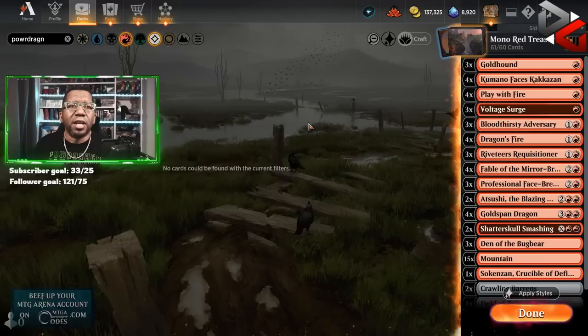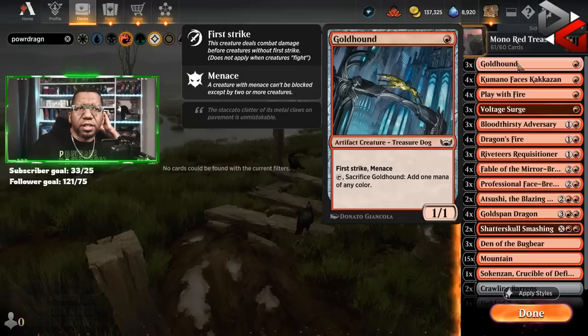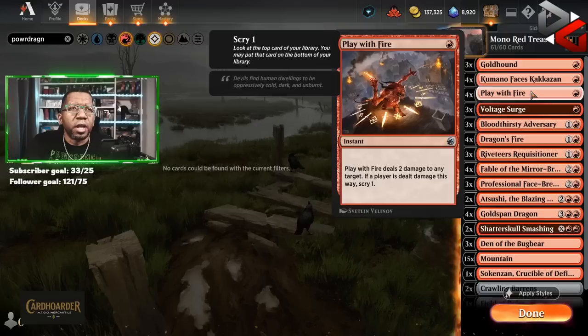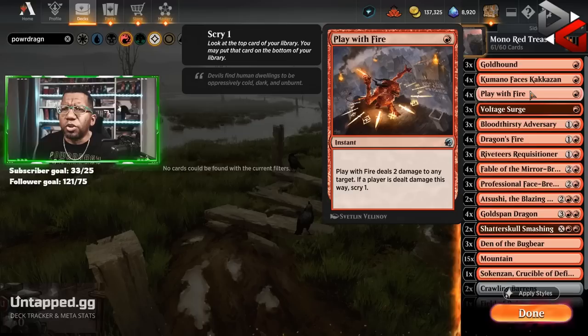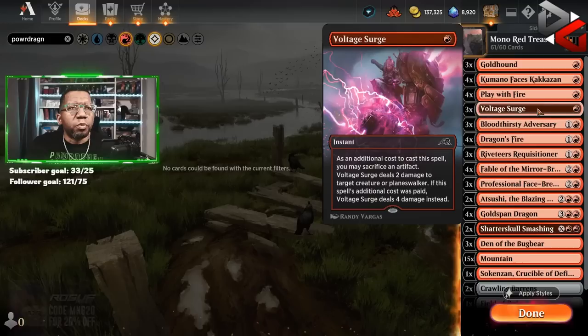The toughest thing we're going to have is dealing with things like meat hooks or whatever. So we need to be able to do a lot of damage, still have some cards that can do damage upstairs, and then obviously have some finishers. We're going to have to have a few different things here and I think we got it all covered. We have three Goldhound — this is good just because it's extra treasure. I think people forget that this is a treasure dog so we can use this a few different ways. We have Commando Faces Kakazan — obviously you see this in all the aggro decks, not a surprise. Four Play With Fire, mostly so we can have some amount of damage that goes up top.